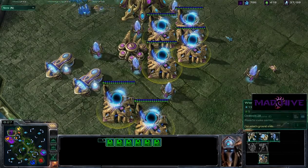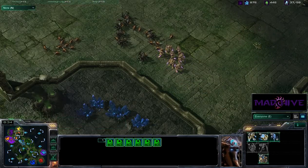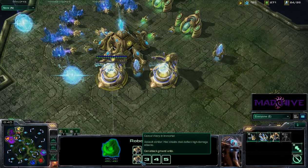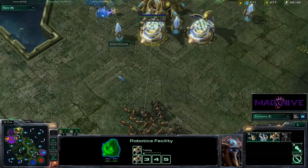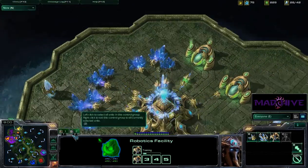It does not look like we broke their back with that. But did we do enough damage to Adams Curie? We didn't do any economic damage, so that might not be good enough. He is supply blocked though, so he cannot produce — he's got one Immortal producing right now and getting a second. He probably lost too many pylons, which is going to put him a bit behind — but is it enough?